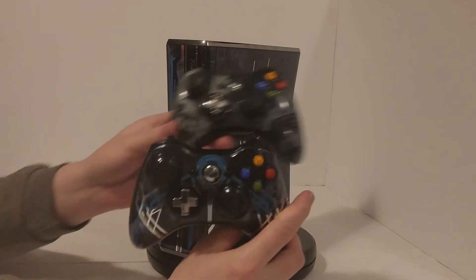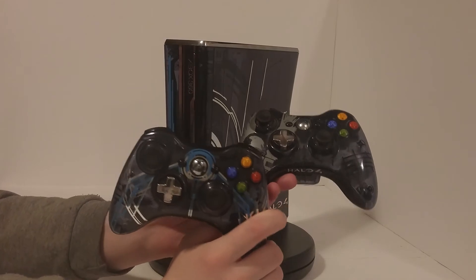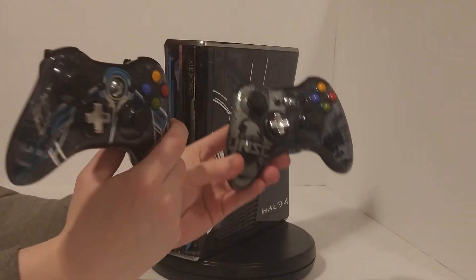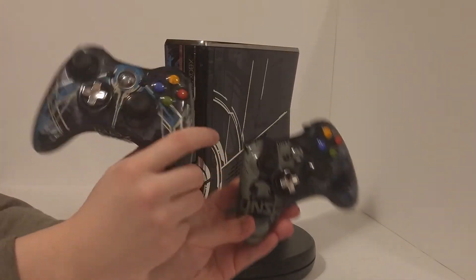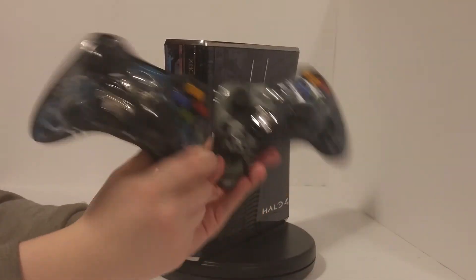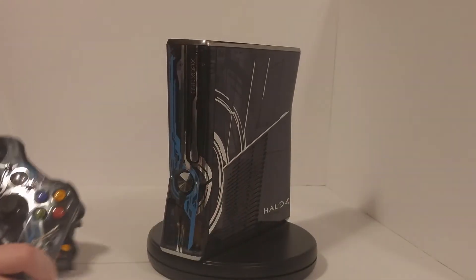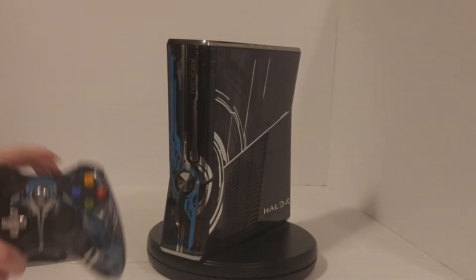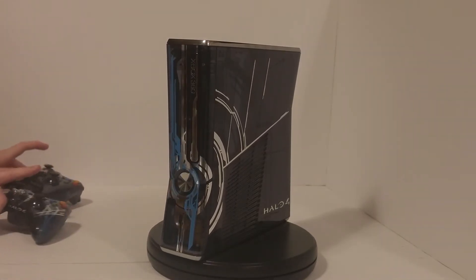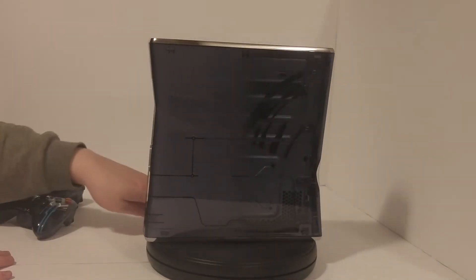This is the exclusive controller that comes with the console. Oh my gosh — it's beautiful. I'll hook it all up and show you guys what it's like with the lights on and stuff. This is the new controller, and here's the old controller for comparison. So that is how the console and controller look on the turntable.